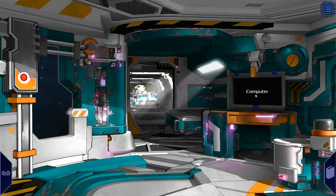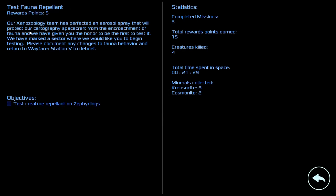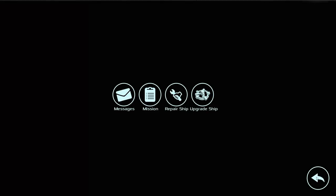I have already been in and got us back to the exact same point we're up to. The Xenozoology team has perfected an aerosol spray and we've got to go and deploy it. This is a really annoying mission to do because it doesn't tell you how to do it at all. We're gonna see if we can figure it out before we die. Miserably.